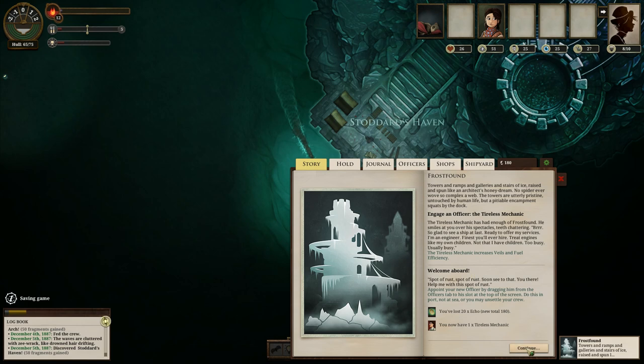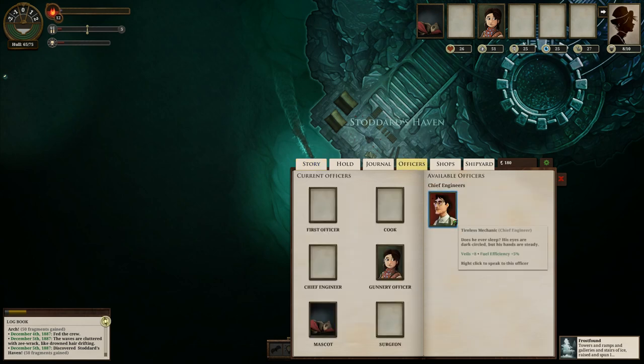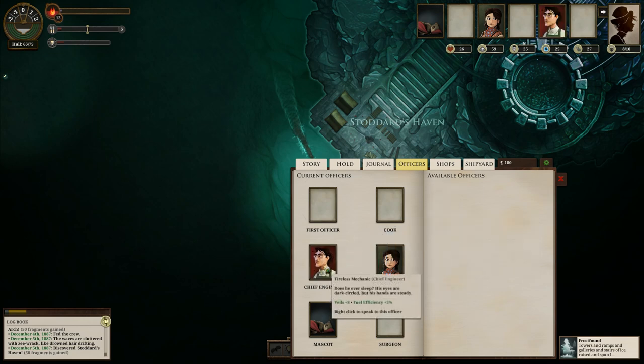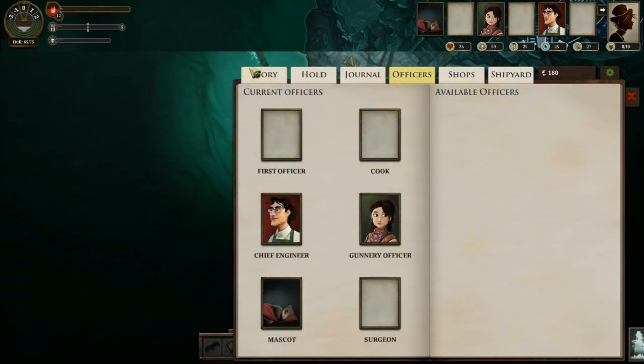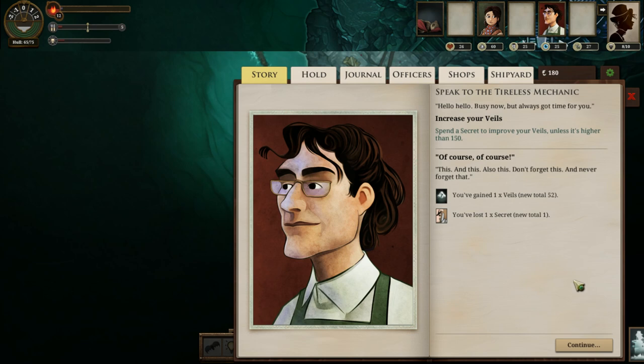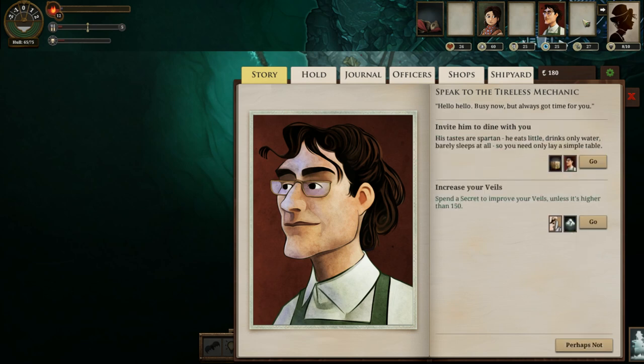We now get the Tireless Mechanic. Officers — we always want to assign them while we are in port. If you do it outside of port, the sudden change in leadership will cause extra terror to your crew. So we have the Tireless Mechanic and we can speak to him. You can use this man to increase your Veils, which is always good. I certainly have no reason not to increase my Veils a little bit more — we'll get it up to 60, that's a very solid number.